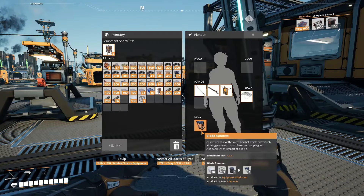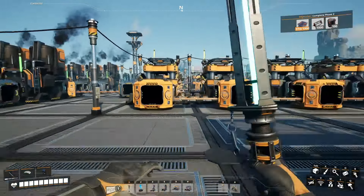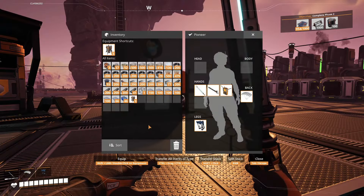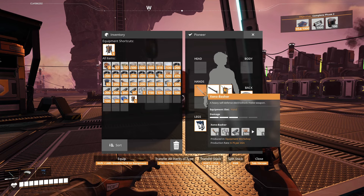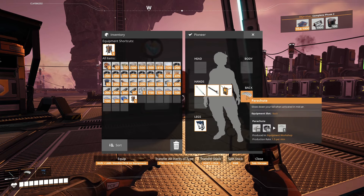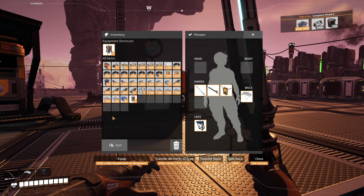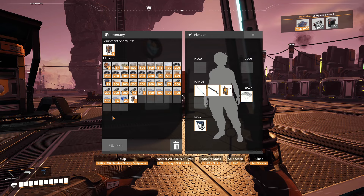Blade runners go on your legs and let you move a lot faster and jump a lot higher than before. So with relatively little effort we've doubled our speed, doubled our offensive capabilities, we can now jump off cliffs, scan for valuable resources, and doubled our inventory space — a lot of good things to have as early as possible.